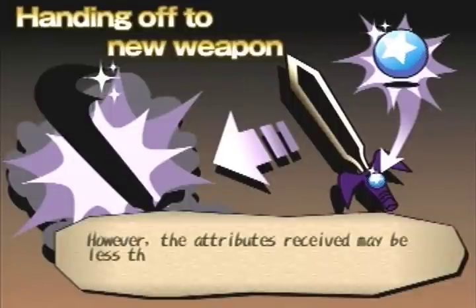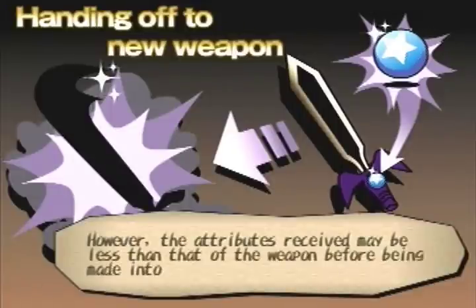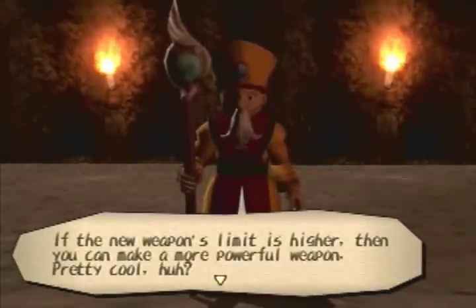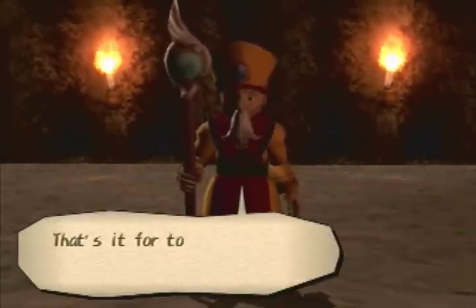A status break is breaking down a weapon into a synth sphere that contains the power of that weapon. If you install this onto other weapons as an attachment, you can add the old weapon's attributes to the new weapon. The attributes in the synth sphere will add to the new weapon's attributes permanently when the sphere is absorbed. However, the attributes received may be less than that of the weapon before being made into a synth sphere. If the new weapon's limit is higher, then you can make a more powerful weapon. That's it for today's lecture.